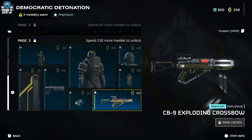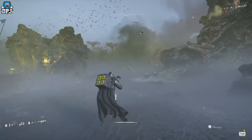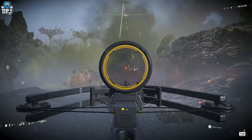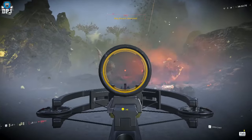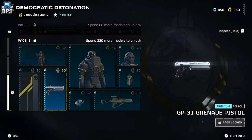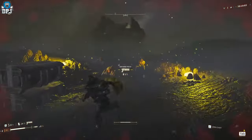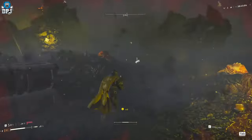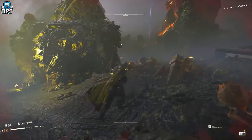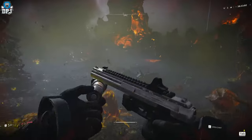On the final page of the warbond we have the CB9 Exploding Crossbow — from gameplay it didn't look that great, but they may have changed it. Its damage is 420, capacity of 5, recoil of 35, fire rate of 5, and it's classed as explosive. We also have the GP31 Grenade Pistol, which looks like an absolute beast with damage of 600 — the grenade launcher stratagem is only 400 damage, though this one fires only one shot per reload. Capacity is 1, recoil is 43, fire rate is 900, and it's one-handed and explosive.